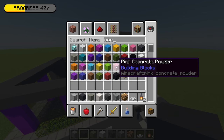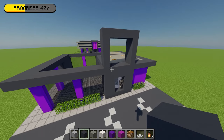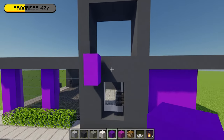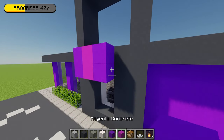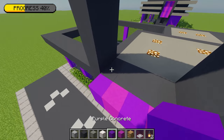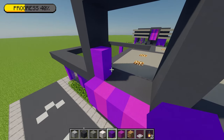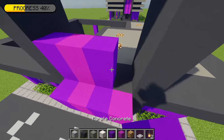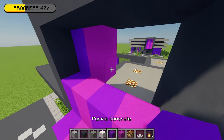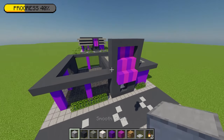Now I'm grabbing purple and magenta concrete. From this point I'm placing two purple, two magenta, two purple, two magenta in a row. Going to the top layer and pushing it back one block, I'm following that same alternating pattern — two purple, two magenta, two purple, two magenta — and repeating that for a third layer pushed back one more block. That will complete our canopy design.